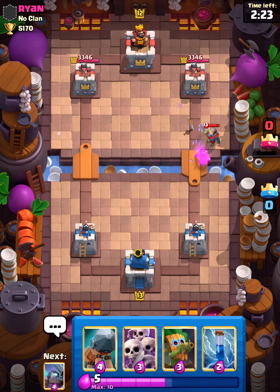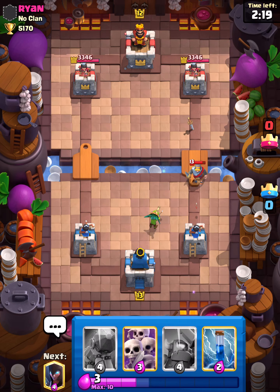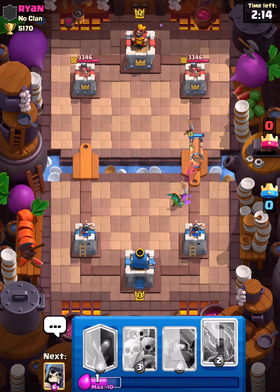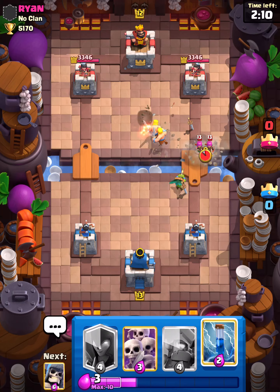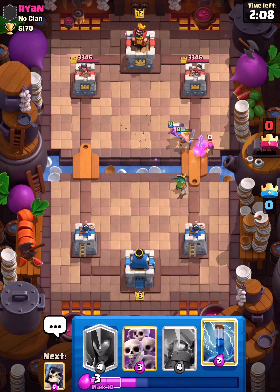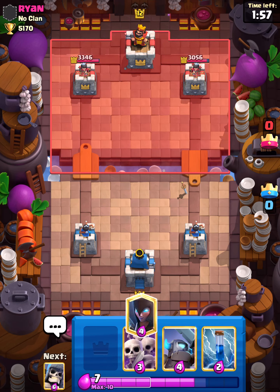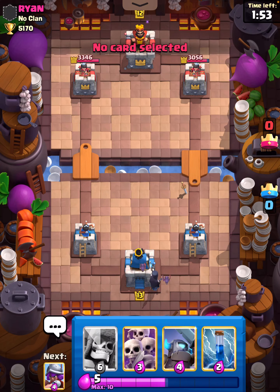Let's use the Goblin and go with Battle Ram. Oh dang, that's all right. But we do manage to get a few hits off on their tower. Just want to make sure we were still recording since the previous one didn't save. Don't be afraid — I was going to drop the zap.